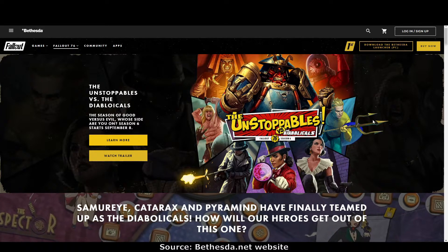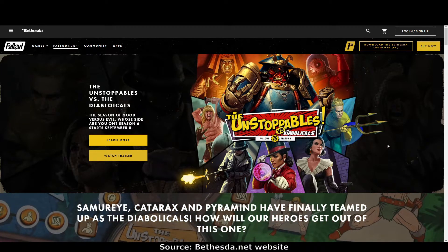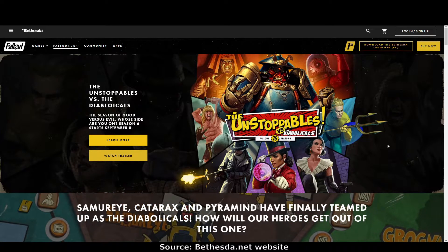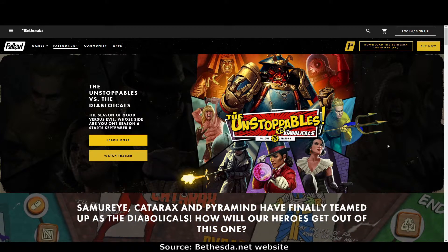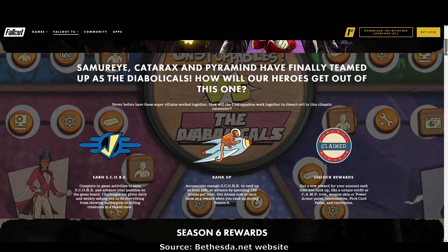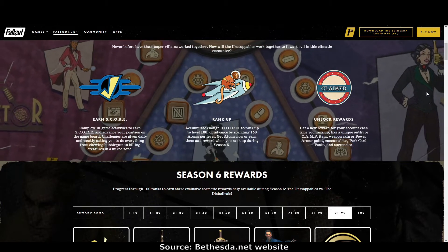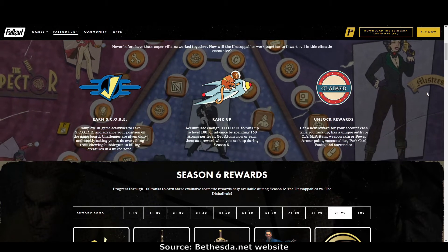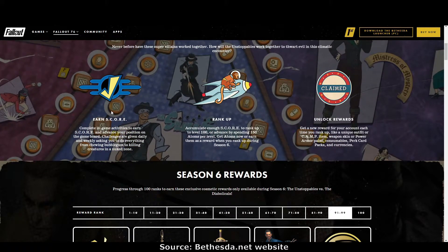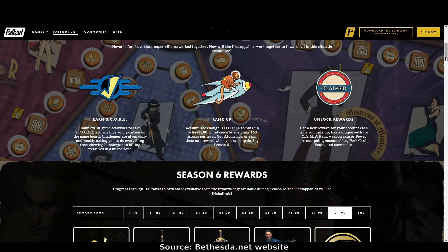This season is called the Unstoppables versus the Diabolicals. The Unstoppables, of course, being the dearly beloved cartoon characters who feature prominently in the Fallout universe. As we all know, to go through the scoreboard we earn score points by doing daily and weekly tasks, then we can rank up and unlock our new rewards.